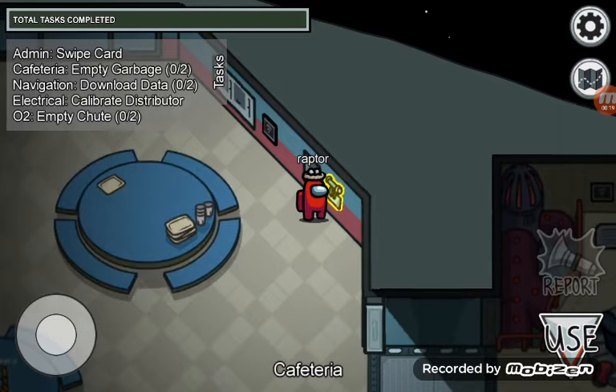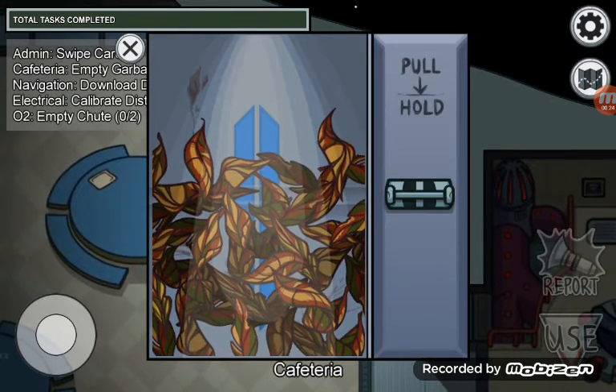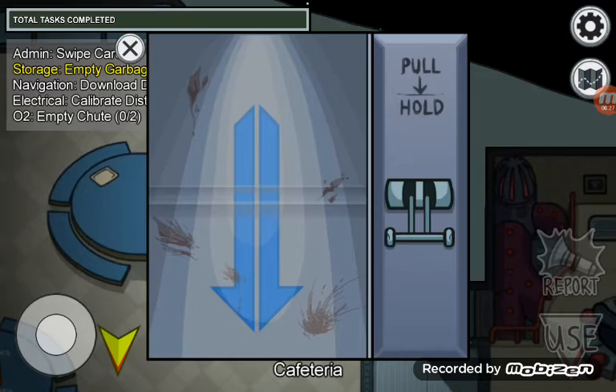Did you know that in the empty chute task — not this one, the cafeteria one — it has normal leaves and stuff.